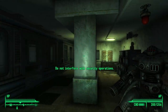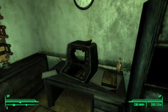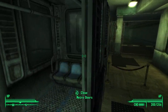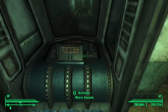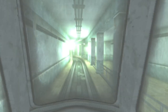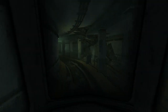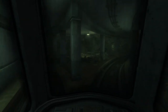Do not interfere with security operations. Oh, this is the exit to Adams Air Force Base! Okay, sick. Thank you for this — this was worth it. First train ride in the Fallout universe.